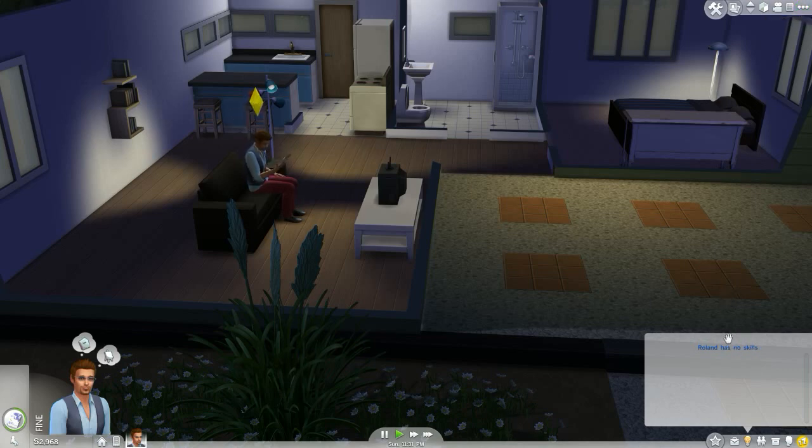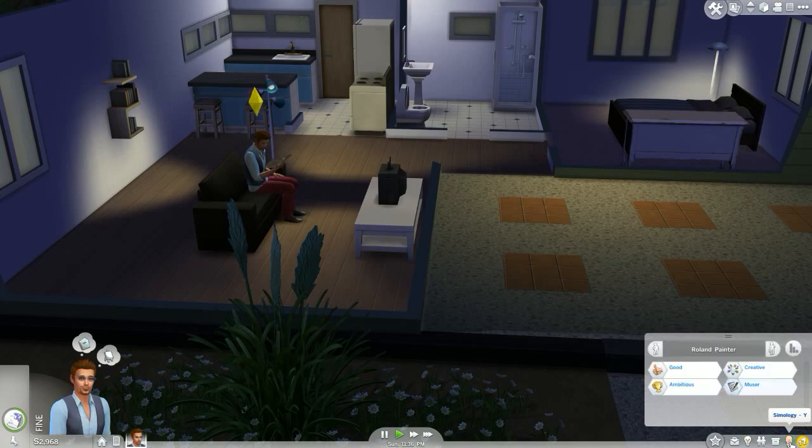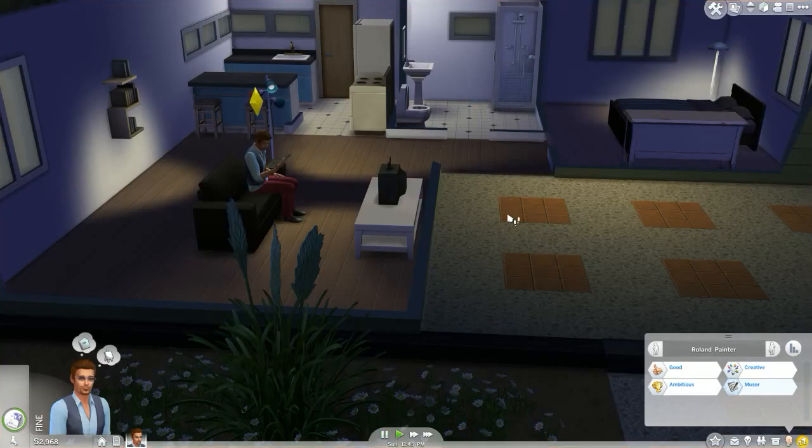He has no skills. Simology tells us a little bit about what you are - you're good, ambitious, creative, amuser. Stats tells you what you've done - so far we haven't done anything. It even lists your misfortunes: how many times you peed your pants, passed out, times you've singed, witnessed fires.